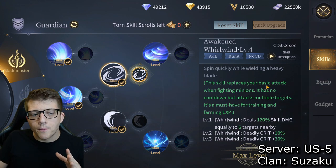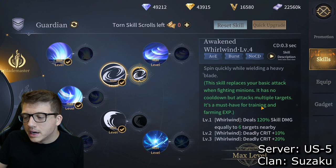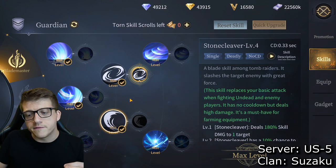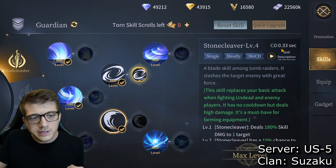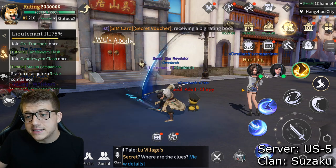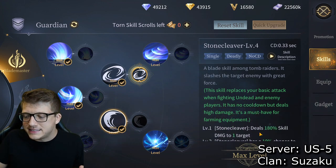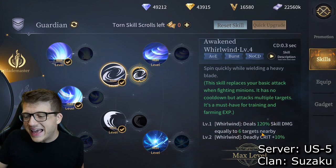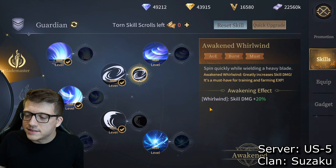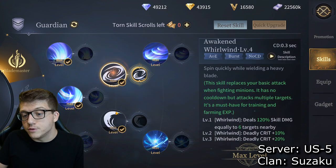The gray skills actually replace your basic attack, which is very important. The game goes out of its way to tell you: one is a must-have for training and farming experience, and another is a must-have for farming equipment. These skills are essentially free — look at the cooldown, it's almost instant. Every time you make a basic attack that skill fires depending on the target. As a Guardian it deals a ton of skill damage and provides AoE on my basic attack.